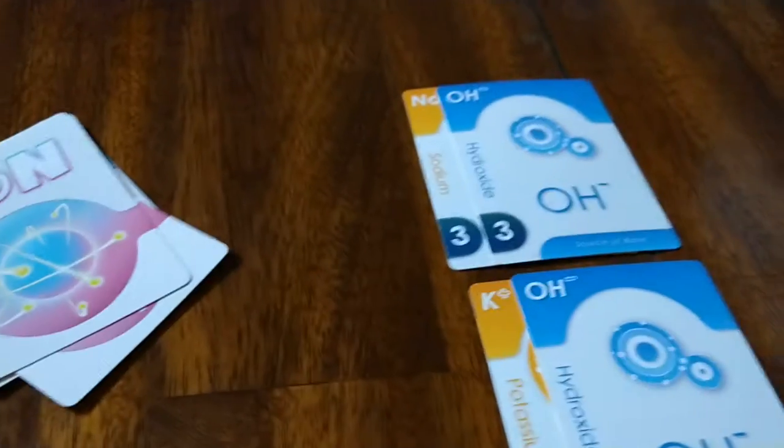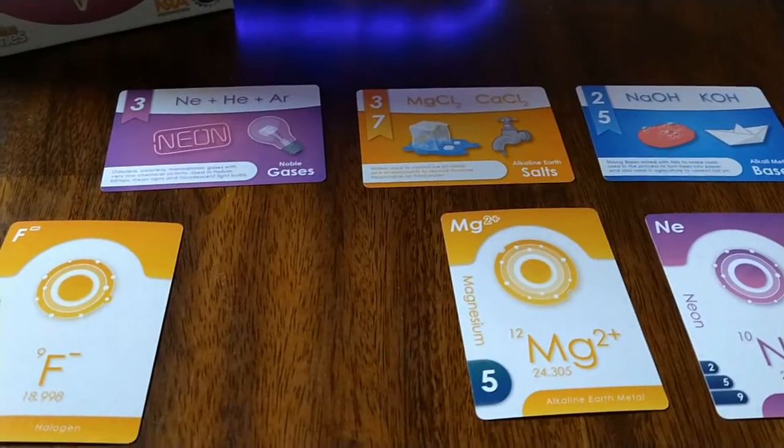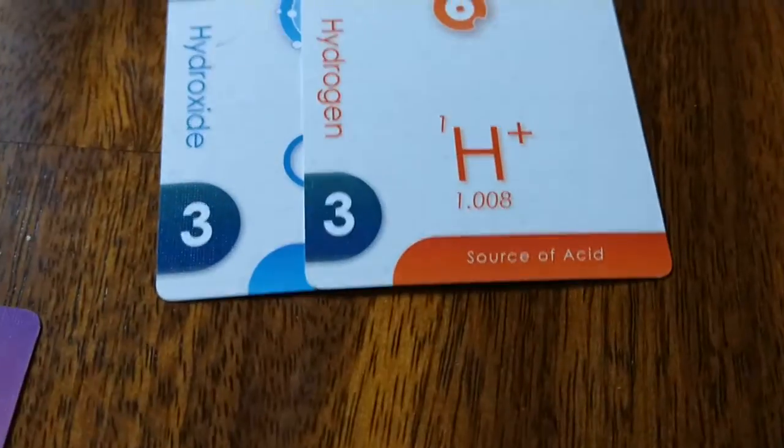They are elements and compounds, as well as polyatomics. They are all things that you can find on the periodic table. So you got the periodic table, you got elements, you got compounds.